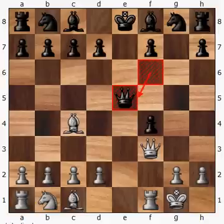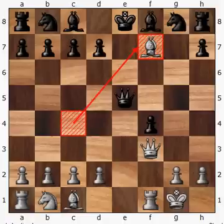The queen comes out to f6, we have pawn to e5, the queen captures the pawn, and from here we have the move that I mentioned in my last video is played most commonly nowadays in this line, and that is bishop captures on f7 check, drawing the king out closer to the center of the board.